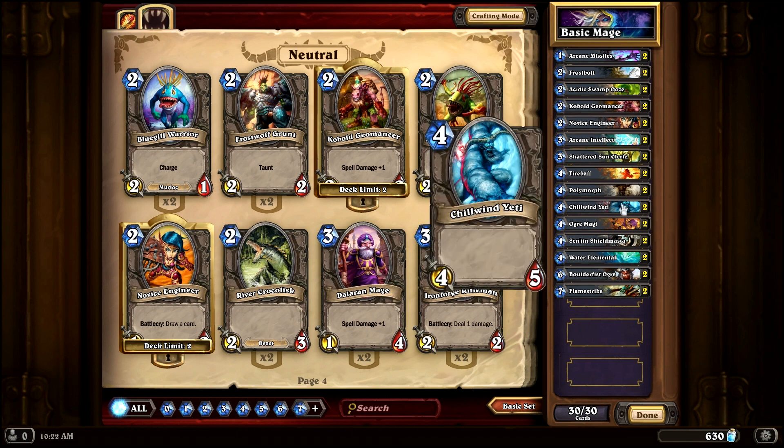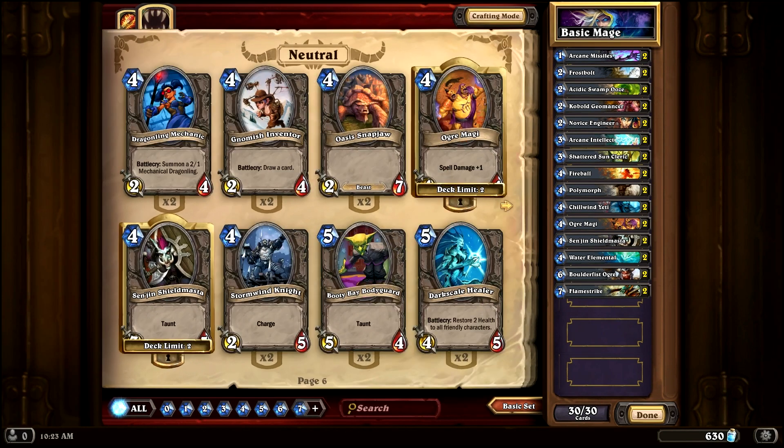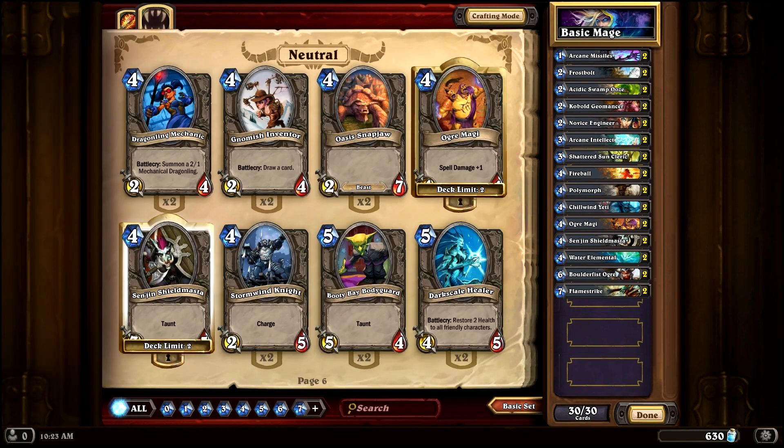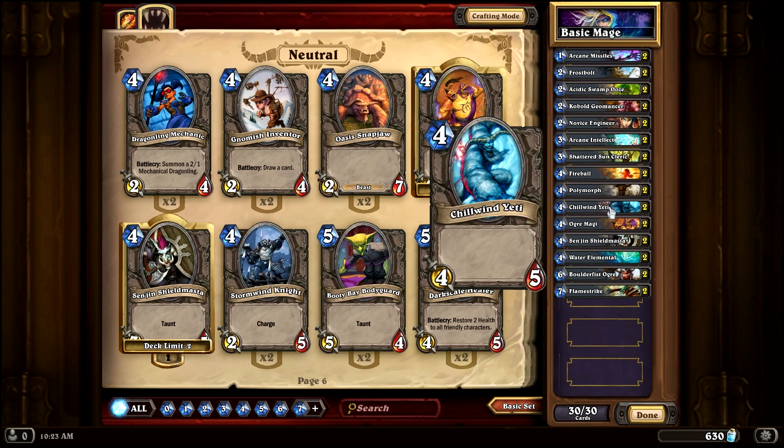Next up we're going to look at the Chillwind Yeti. This is a deceptively good card. New players might overlook it and say oh, it's just a 4-5 and does nothing special, but it's actually one of the most efficient cards in the game. For four mana you're getting a 4-5 creature, and what's important is that five health. Nothing in the other basic four-drops can kill the Chillwind Yeti by itself. Your opponent will more than likely have to spend more than one card to deal with it, giving you card advantage and board control. If you go second and play this on turn three with the coin, even better.